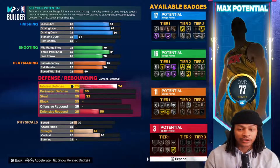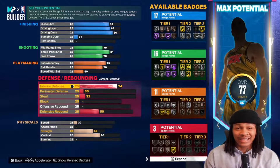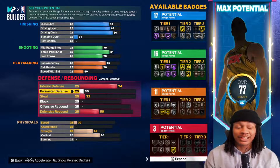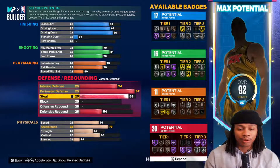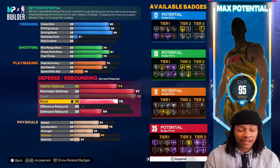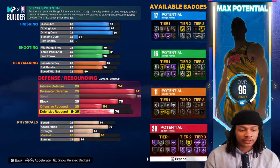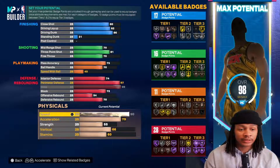The defense is the main part of the build. 74 interior defense is very good for a 6'6" build - my balanced offensive four has only 58 interior defense and 34 strength and he still holds it down. So 74 is way more than enough. You get 97 perimeter defense for purple Clamps, 99 steals for purple Interceptor and purple Glove, 70-75 block for bronze Anchor and gold Chase Down Artist. 54 offensive rebound and 70 defensive rebound.